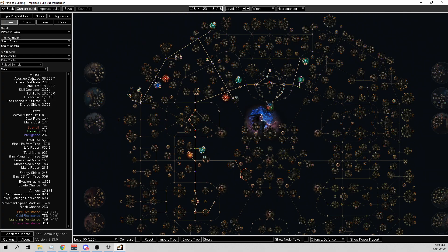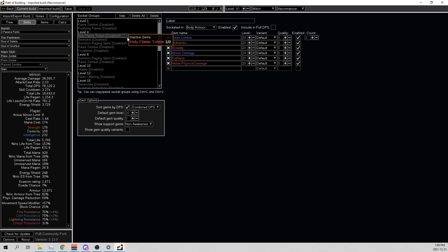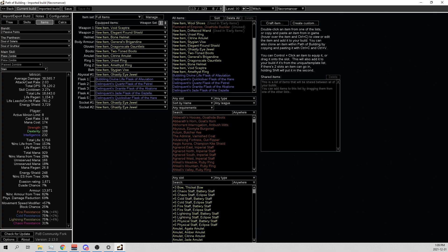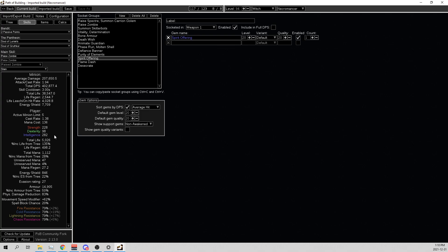So I took this build - it also has all of the scaling of all your gems all the way up to maps. And now this new build is what you would transition into from this. To show you: 78,000 per zombie, it was 600,000 total, with similar tankiness. Then you look at the new one and we're talking about 2 million with 5 links - so it's 3 times more damage. And then also the tankiness of the zombies went from 18,000 up to 38,000, so double the tankiness.